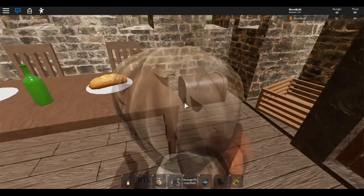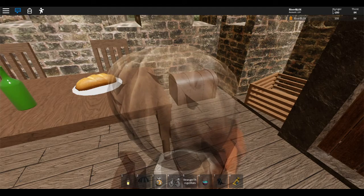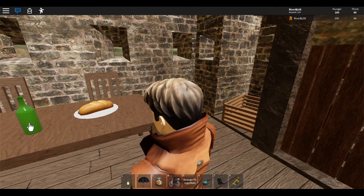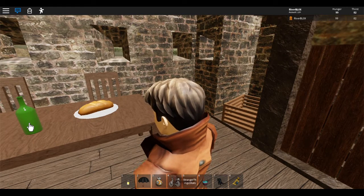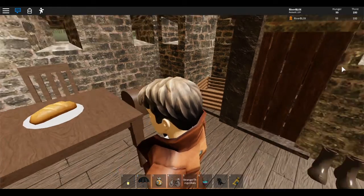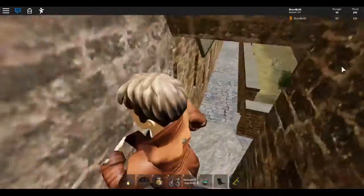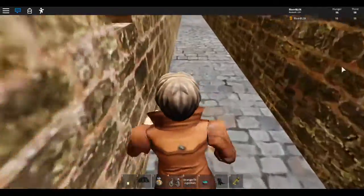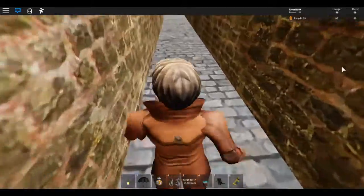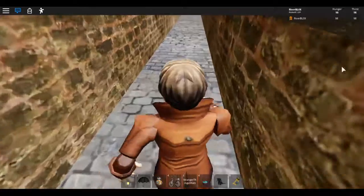On the table there is a loaf of bread. If you click on the bread, my hunger level rises back to 100. And if I click on the bottle, the thirst level rises to 100. So that will be sufficient to see me play the game for a bit longer.